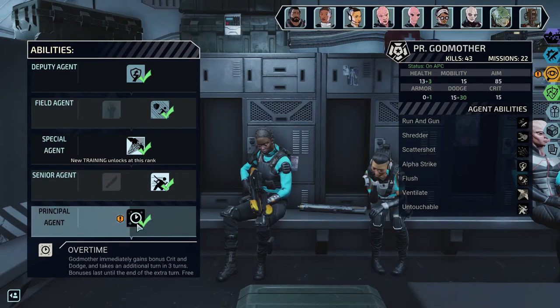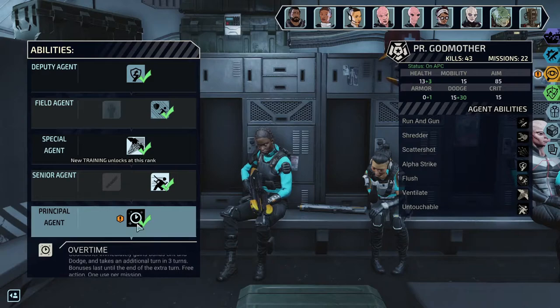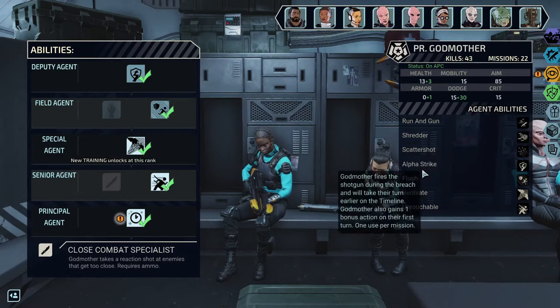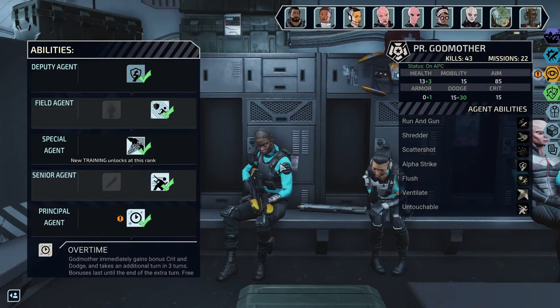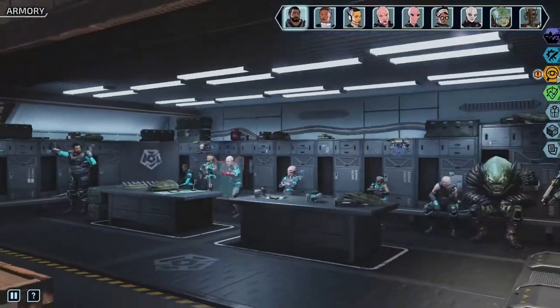Let's see Godmother's upgrade — over time she gains bonus crit and dodge, and takes an additional turn in three turns. The bonus lasts until the end of the extra turn. It's a free action, one use. We need to figure out how to use her free actions without accidentally ending her turn.